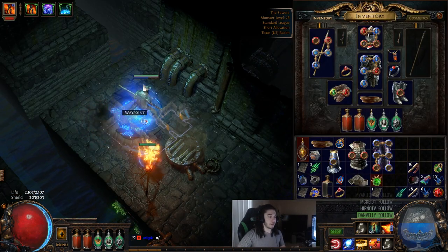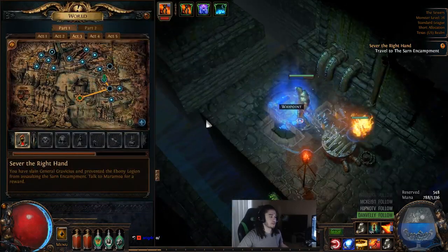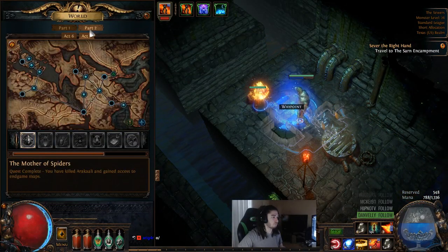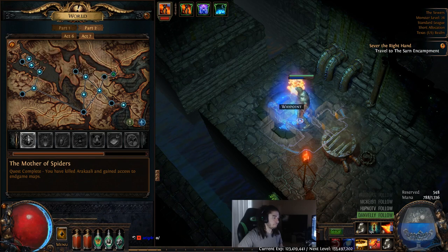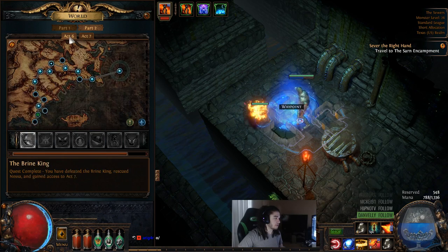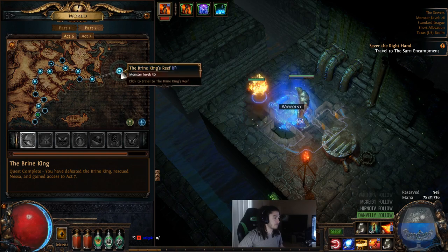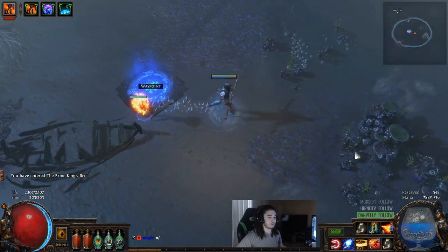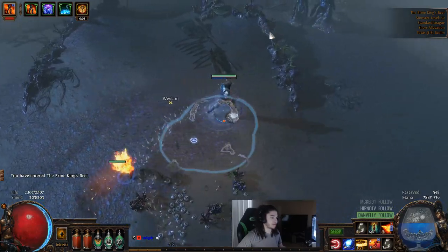Overall, the game does feel a bit more smooth. I can just show you guys a little bit of content — I'm sure you guys are really curious about that. Let's pick a fun place. We'll do Brine King. Brine King was like a super fun fight for me. I don't even remember how to get to him, so here we go. Let's just do a little Scorching Ray action.